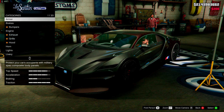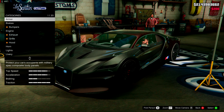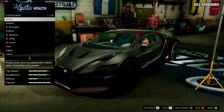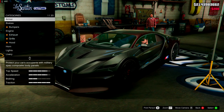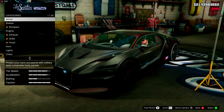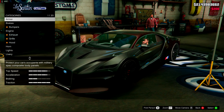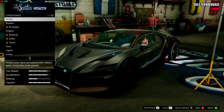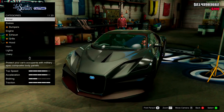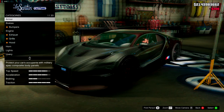Welcome friends of the internet to another customization and review video on GTA 5. Today we're going to be customizing and reviewing the brand new Truffade Thrax. It was released recently in the most recent GTA update — the Casino and Resort DLC. The Thrax is based on some sort of Bugatti, and it looks amazing.